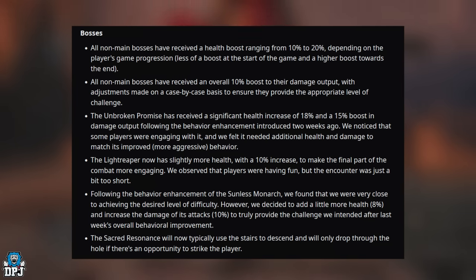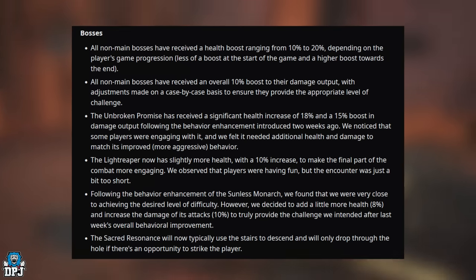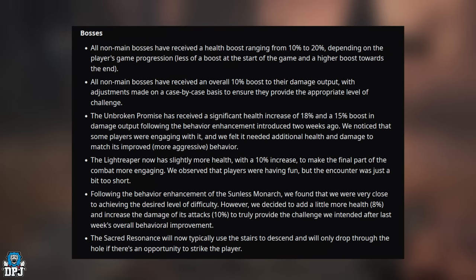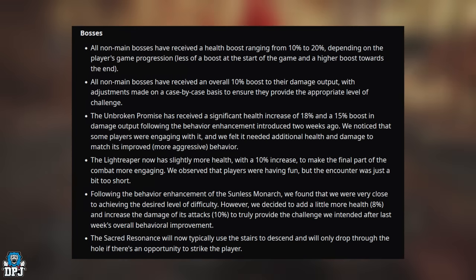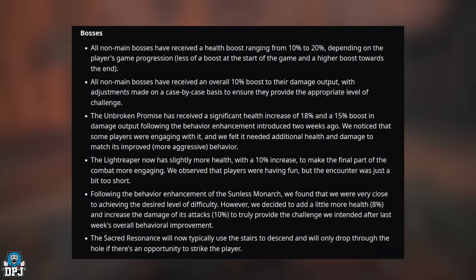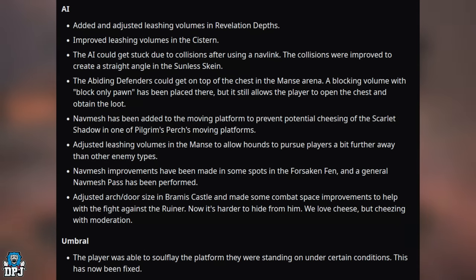The Unbroken Promise has received an 18% health increase and a 15% damage output boost following recent behavior enhancements. The Light Reaper now has 10% more health to make the final combat phase more engaging. The Sunless Monarch received an 8% health increase and a 10% damage boost to fully achieve the intended difficulty. After behavioral improvements, the Sacred Resonance will now typically use stairs to descend and will only drop through the hole if there's an opportunity to strike the player.